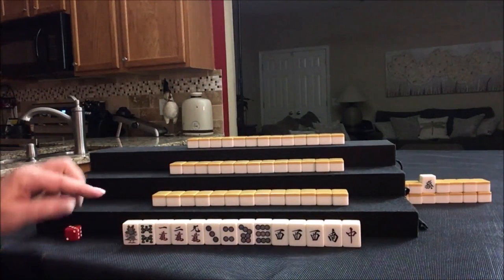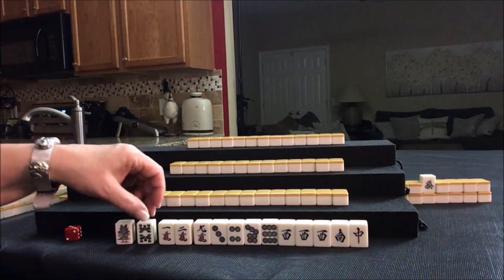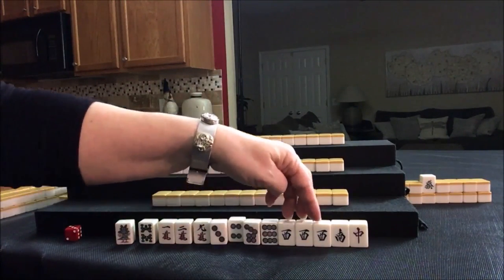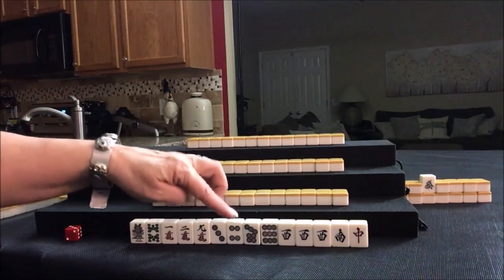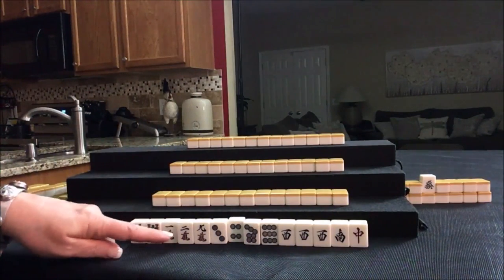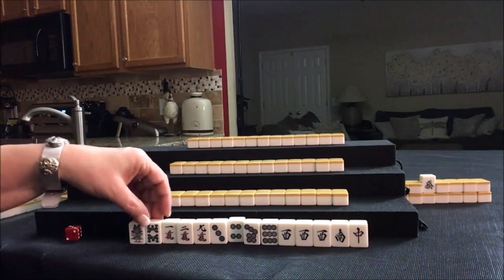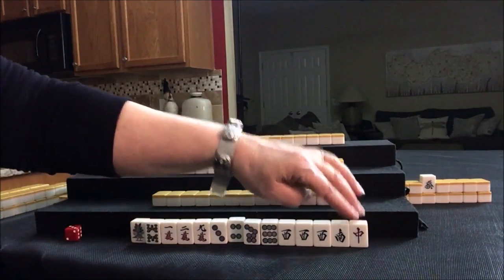Chanta, also called outside hand, is where you have a 1 or a 9 in each block. We've got a 1-7-8-9 potential there — pretty weak. We have 1-2-3, 9, 1-2-3 which will have to go, and then 7-8-9, Pone of West. If we can pair these up, that would be great. I think we need to discard the 4-dot to start and try for Chanta. Chanta is a Yaku you can call tiles for — so if anyone discards an 8-dot, we can claim it to make a Chi. Let's see if we can play outside hand and maybe use Dora.